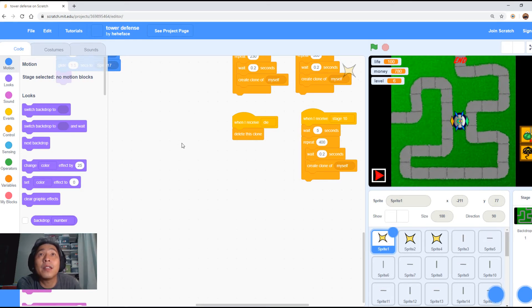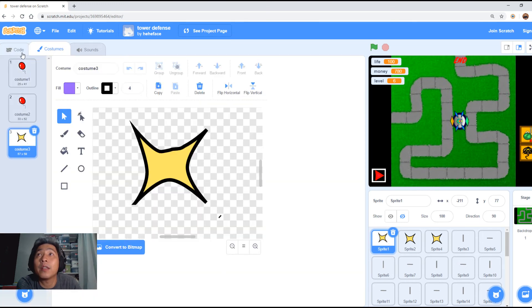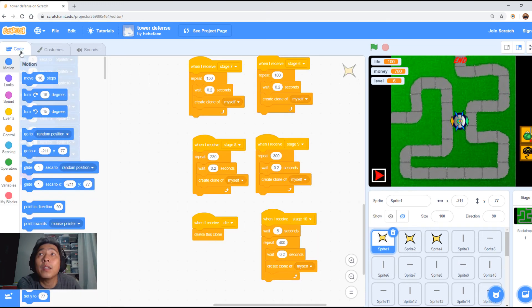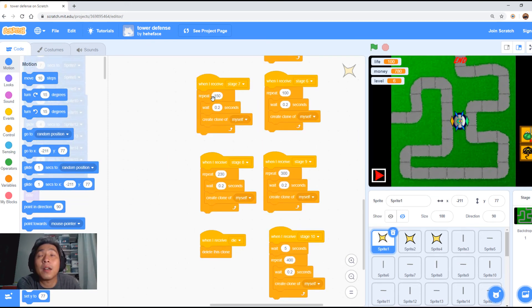This is the code for the balloons that appear. You can see the costume here — this is the red balloon. There are 10 stages, and this is how he codes how many objects are created in each level. So there are 150 balloons for level seven, 230 balloons for level eight, and so on.